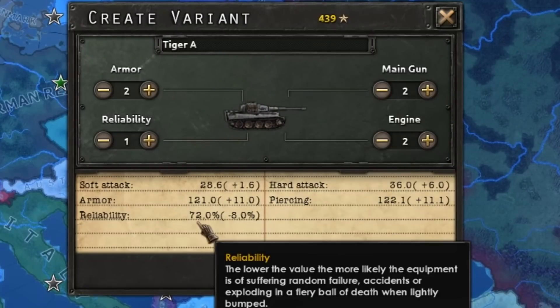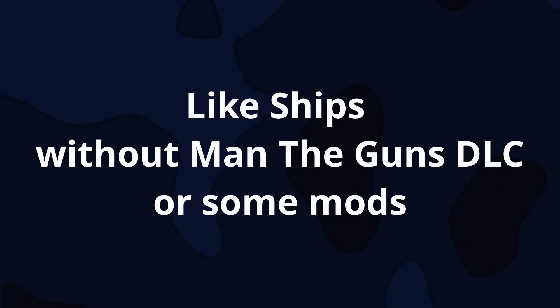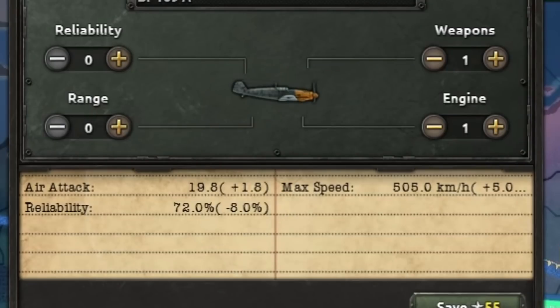Reliability can be upgraded on tanks, planes, and some other units. Although you may wish to prioritize speed, attack, or armor.